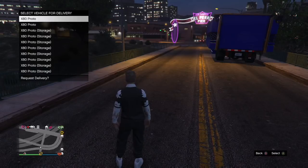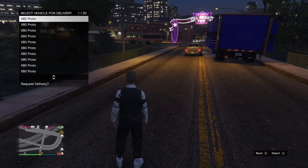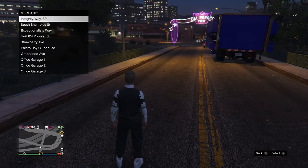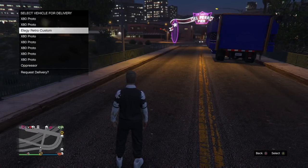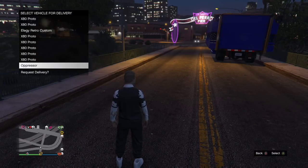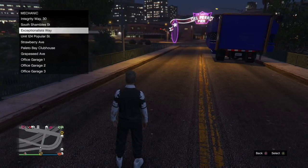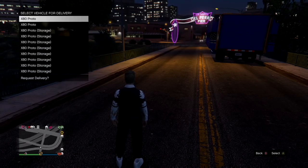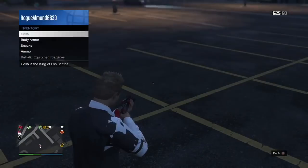Integrity Way — I have nine vehicles in there. You can do this in a garage with a bunch of vehicles; you can override a vehicle with this. I recommend having a garage with an empty spot. Nine vehicles in Integrity Way, no Vigilantes right there — that's the garage I'm going to be ordering the Vigilante to. That's the one with the oppressor and the retro in it. Now I'm going to go to this open area.